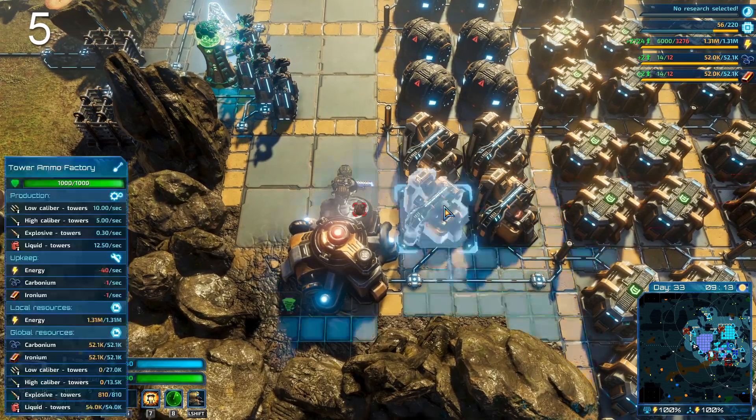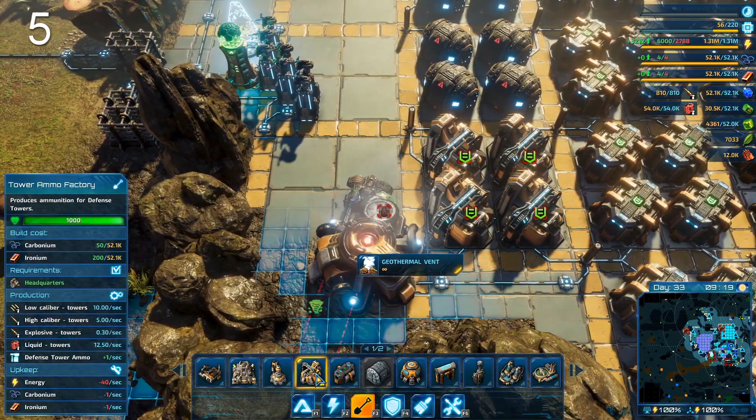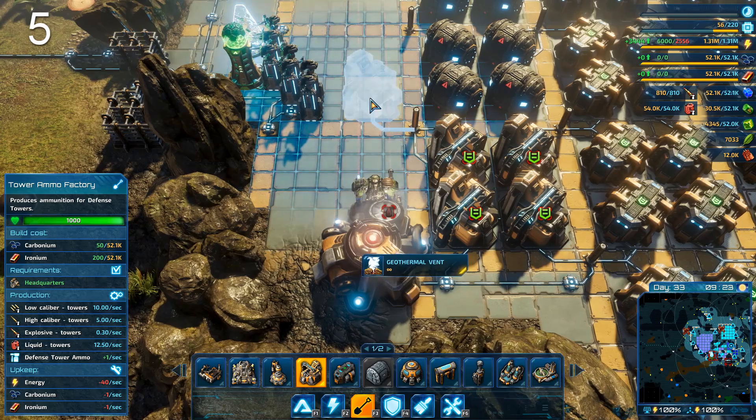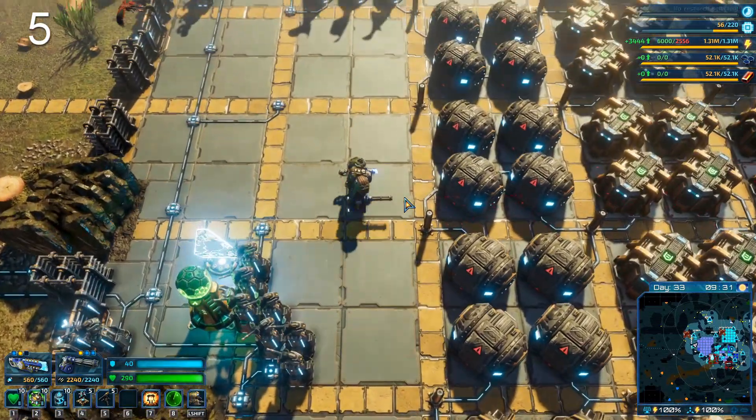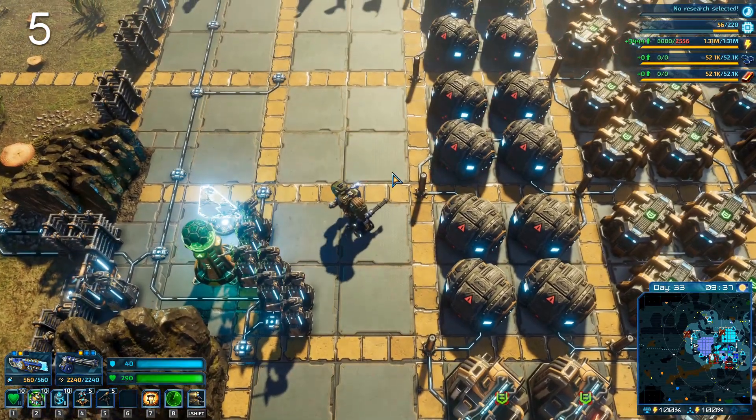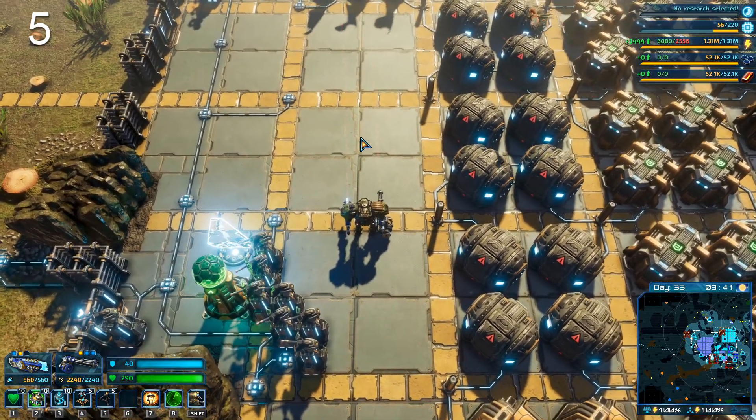Something that's not constrained is the tower ammo factory — you can build as many of those as you like. I'd recommend building some of them too, because it really hurts during a big attack when your towers run out of ammo.